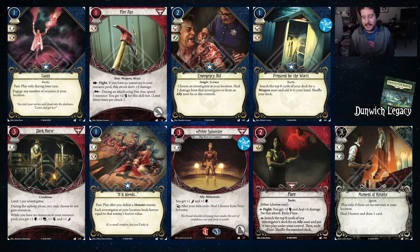Pete Sylvester is another staple — as I talked about earlier, with Daniela you can have Pete and Jessica in play and just never die. Flare can help you find ally assets or just deal a ton of damage, and it just exiles — but you get to attack at eight, which is really good, and it deals three damage. Moment of Respite — only if there's no enemies — lets you heal horror and draw a card. If you don't have as much soak, you can play Moment of Respite.